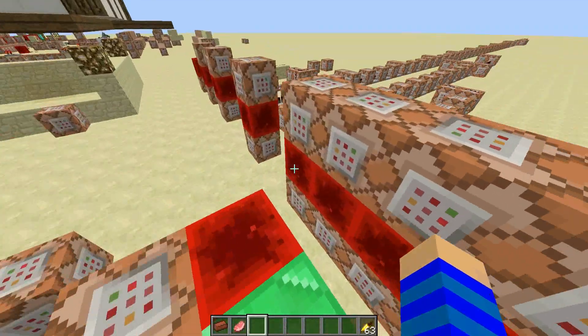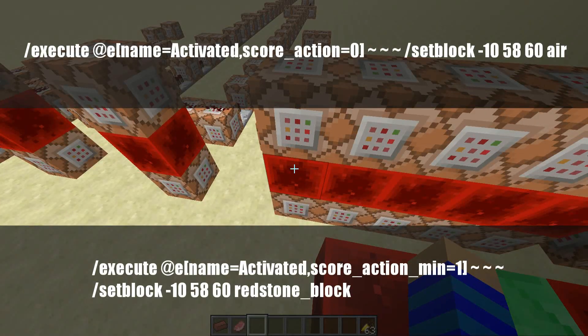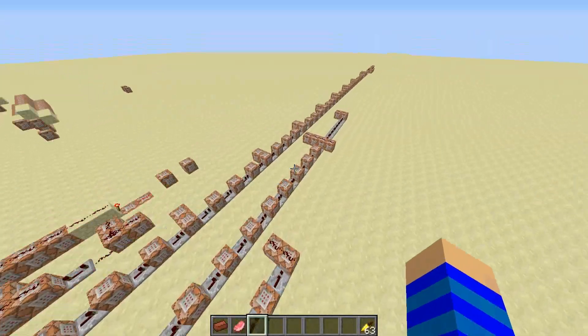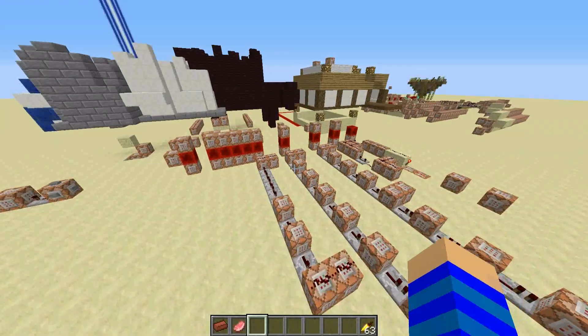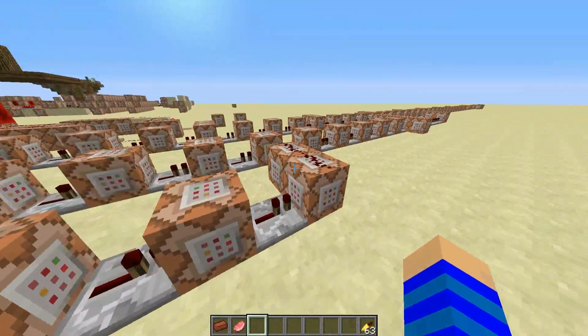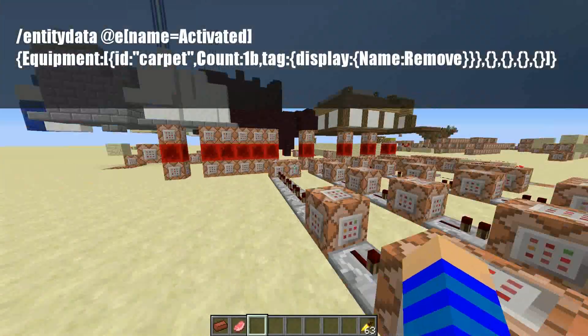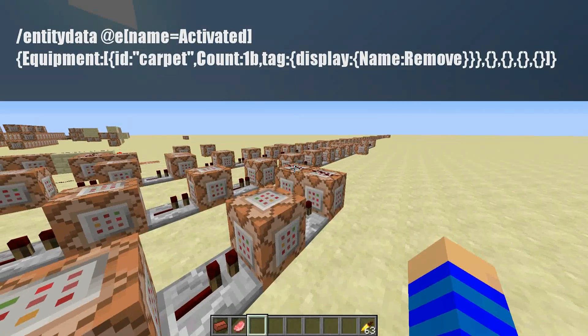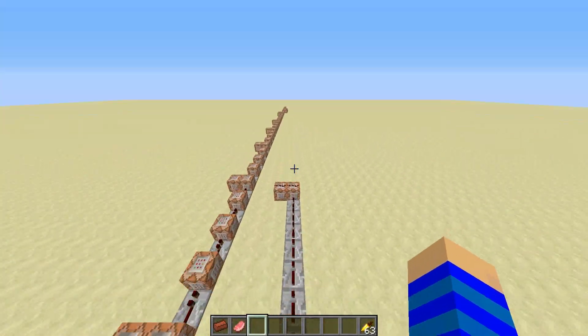These two command blocks generate an output if you're right-clicked, and what you do with that is really up to you. I just made four examples for this video, but maybe you can come up with another cool way of using that right-click detection. The only important thing is to reset the flag at the end, but other than that you can do whatever you want.